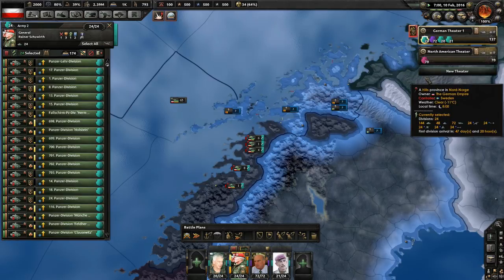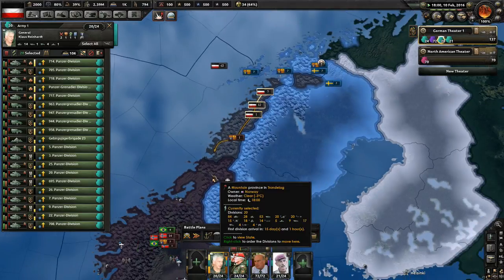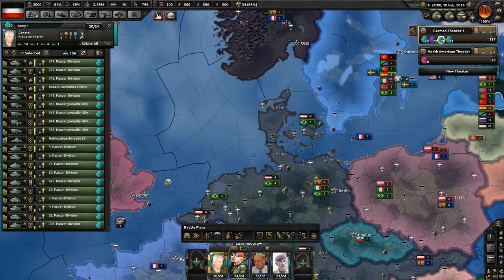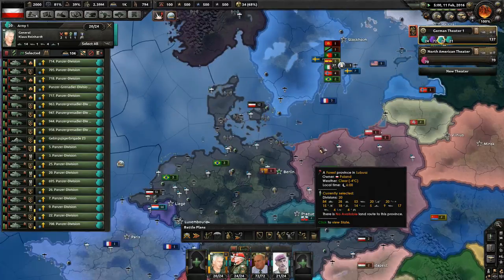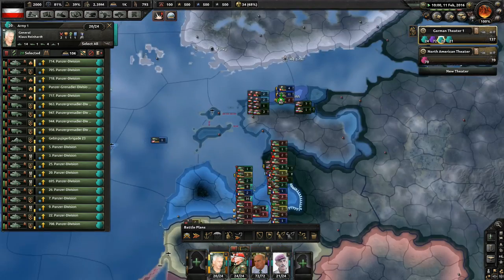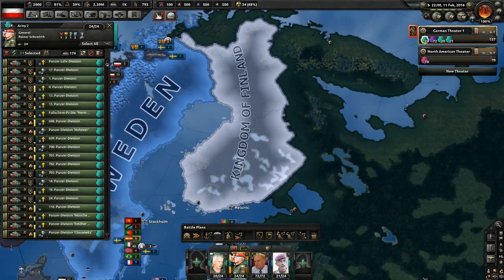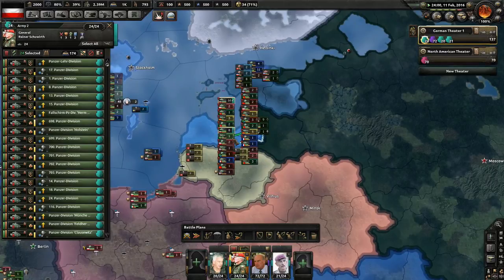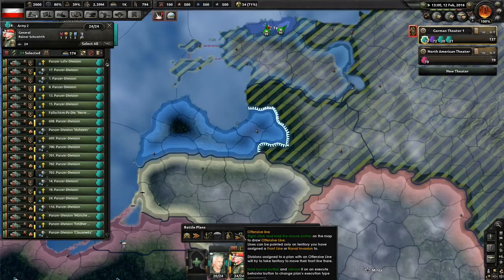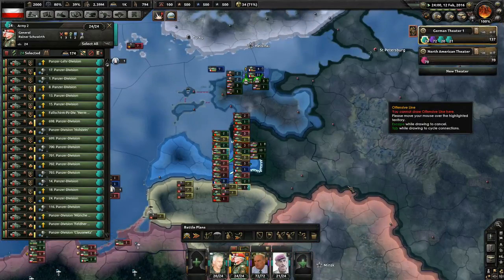I lost about two-thirds of my divisions in Scandinavia — something like 40 divisions just gone. A devastating loss. The ones that survived I'm pulling back down into Germany. Once I do that I can get them refit, reorganized, and try to push out into Russia. Terrible things happen when you go to war with Russia in the winter without good enough supplies to support the attack. Lesson learned the hard way.